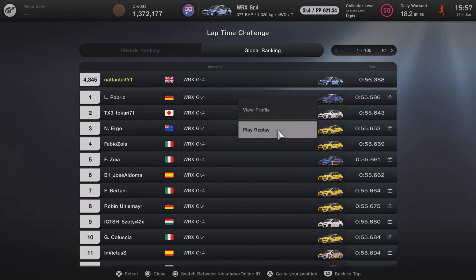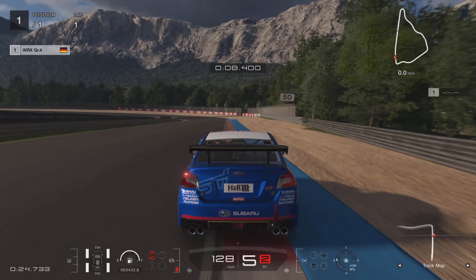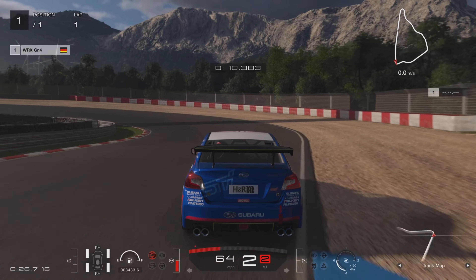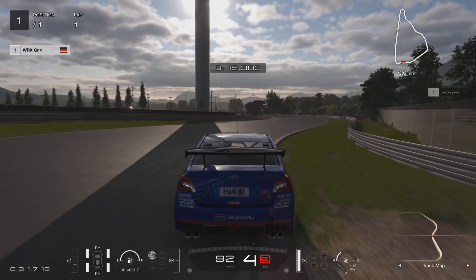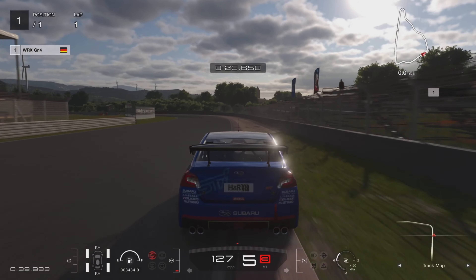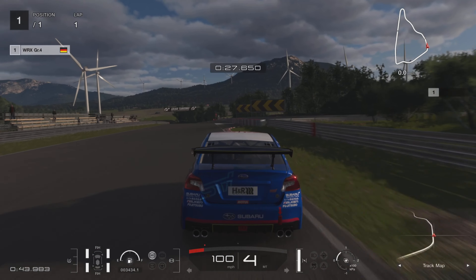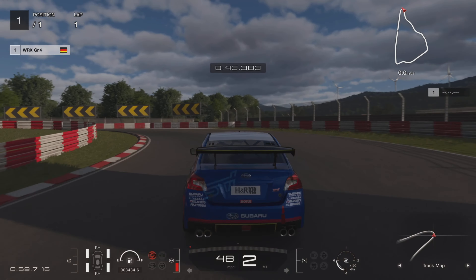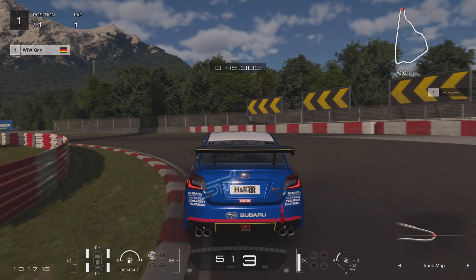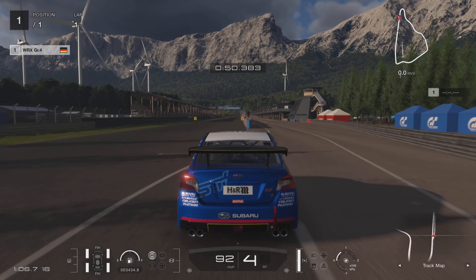Loading a replay will show you what the faster guys are doing. If I load up Pobrick's replay we can see what he's doing at the more tricky parts of the track. This way you can learn the best route through corners, the best racing lines, and the best gear to be in. As you can see here, he's going through third gear at the first corner, then through this quick but awkward corner you can see how he hits it and takes advantage of the track limits to get the fastest route through. You can also see at the last corner exactly what gear he's in and how he's hitting it.